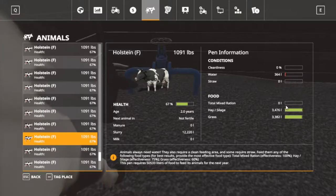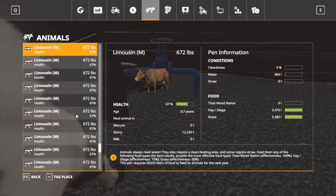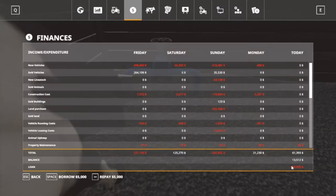Don't have any straw for them, don't have any mixed rations, but they do have all the hay and grass they want. Slurry's up to 12,000, folks. Let me find my sheet of paper — those are our Holsteins, they were 1,080 pounds, now they're 1,091 pounds. The Limousines were 617 pounds — let's go check those. Limousines are now 672, so they're getting fat.